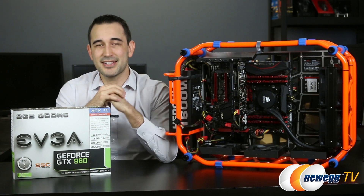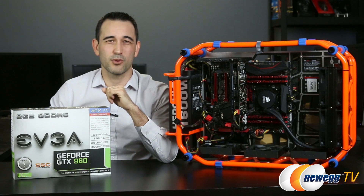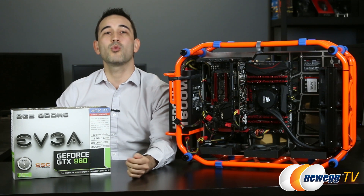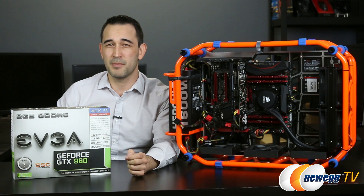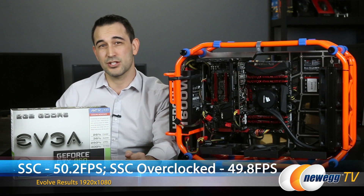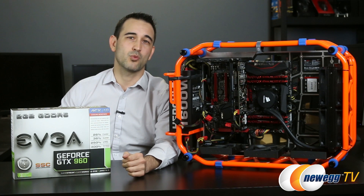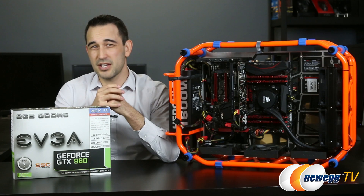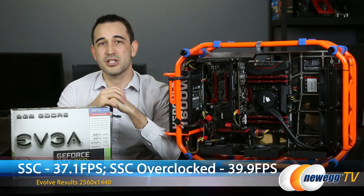The 960 runs well on the games I tested at 1920 by 1080 resolution, and less so at 2560 by 1440. You could change the settings to get a more playable frame rate, but I wanted to see how it would perform under our typical settings. I did get some interesting results while benchmarking on Evolve — my overclock numbers are on par with the factory overclocked results at 1920 by 1080, when it should actually be outperforming it. I'm not entirely sure why; it might be due to the fact that Evolve is a new game and needs more optimizations. The fact remains that it does outperform the manufacturer overclocked results at 1440.